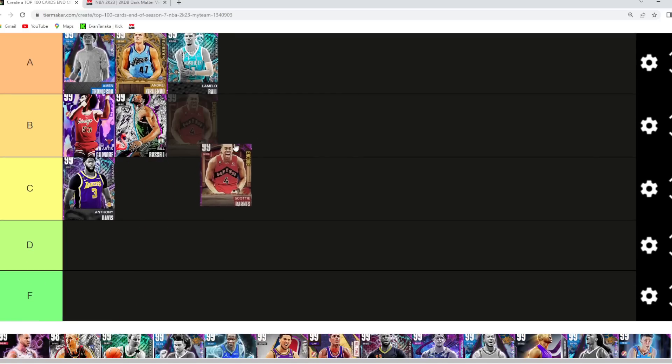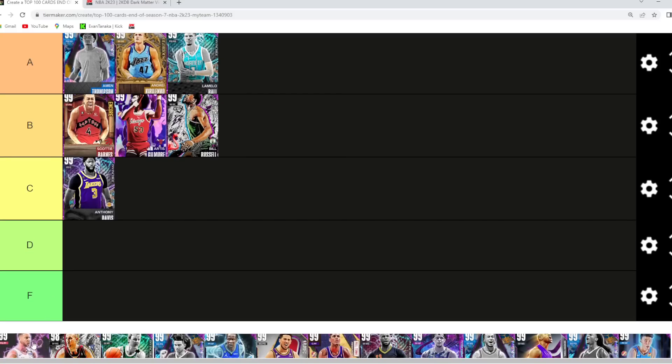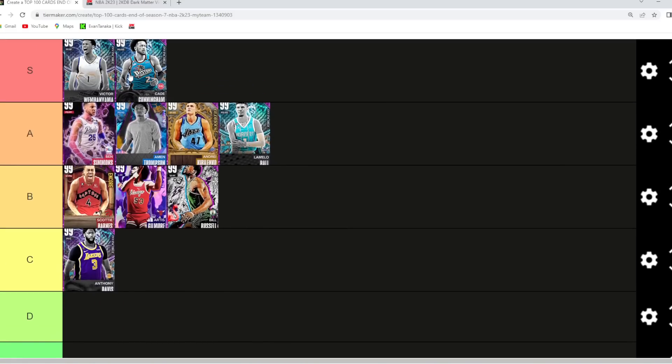Scottie Barnes I'm gonna go B tier — really good defender, good at driving to the basket, plays really good defense, athletic, and has a new jump shot. I think he's probably gonna be in B tier. Ben Simmons is another easy A tier option — I think Cade is slightly better than Ben, so I'll put Ben in A tier for now.